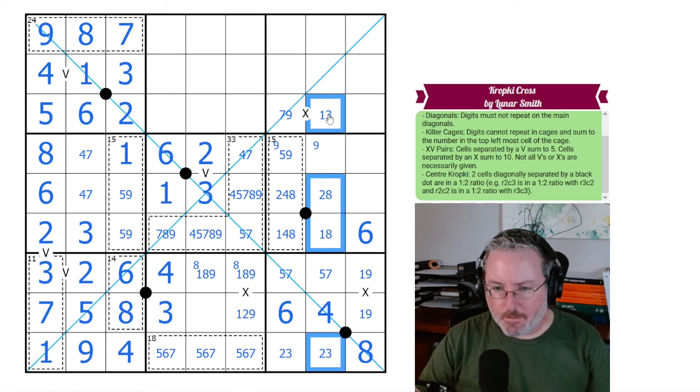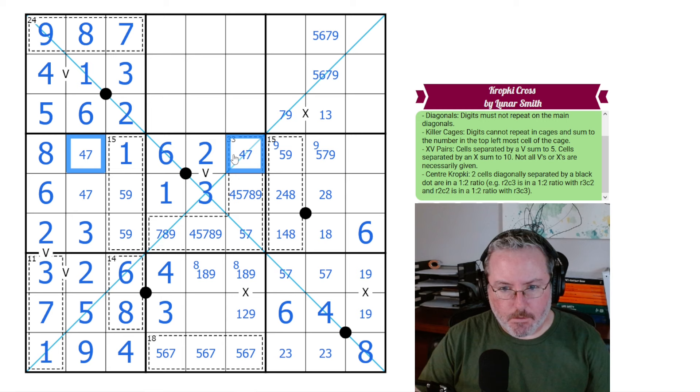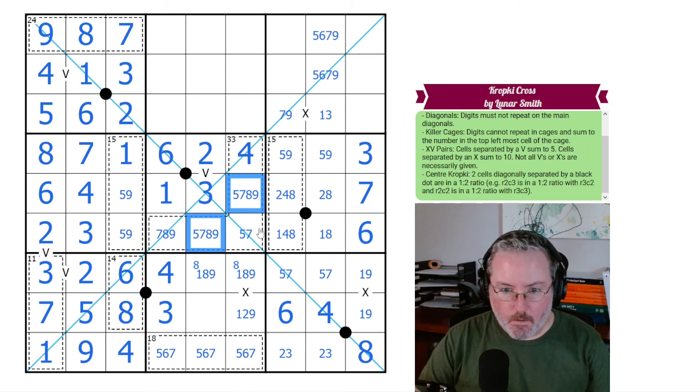We have a quad of 1, 2, 3, and 8. These others have to be 5, 6, 7, and 9. We know this one wasn't 9 or 6, and this can't be 6. There's a 4-7 pair looking here, so this can't be 7. This ends up being a 5-9 pair, giving us this digit as 3, and this digit as 7. So we have 4 and 7 over here, causing this to be 4, which means none of these are 4.